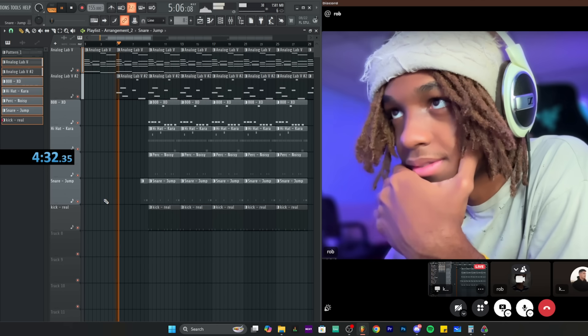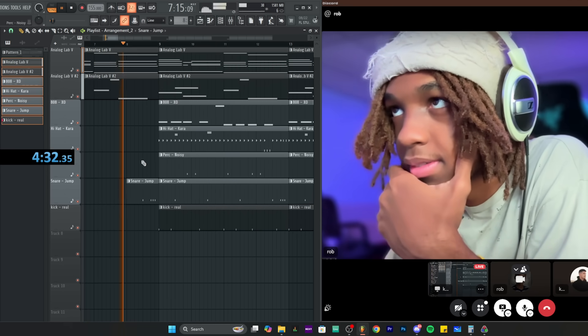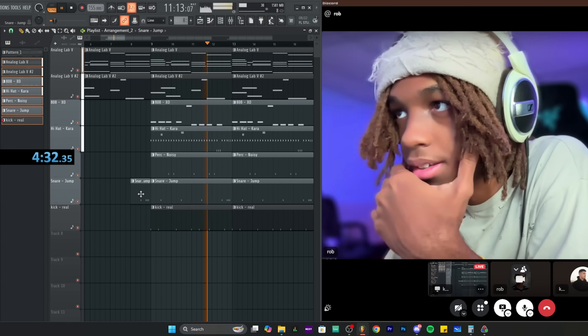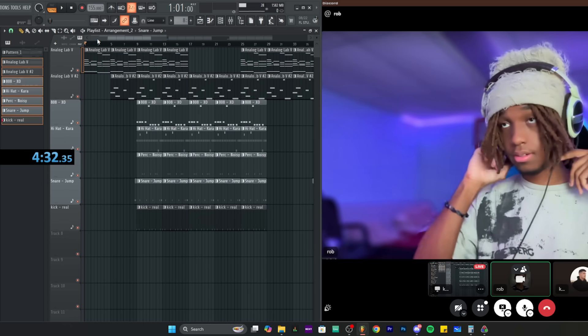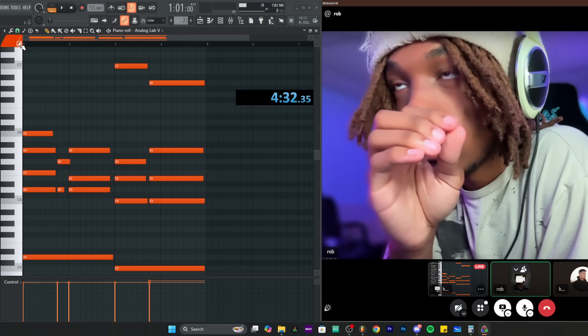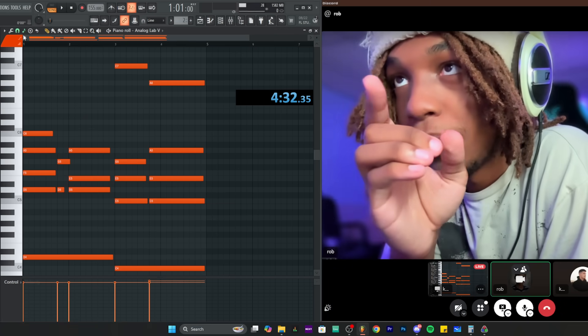Rob says he could probably do the whole thing in less than a minute. For memorizing the chords, he points to a feature in the top left of the piano roll — like a little aim-bot for chords. If you click that and put it on the same key, it'll snap the notes in automatically.